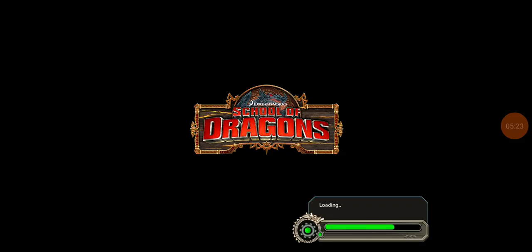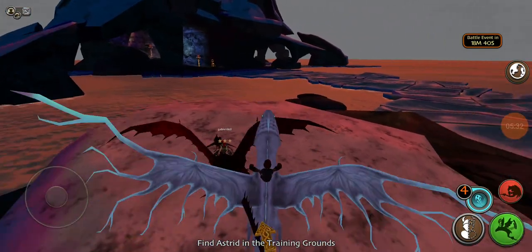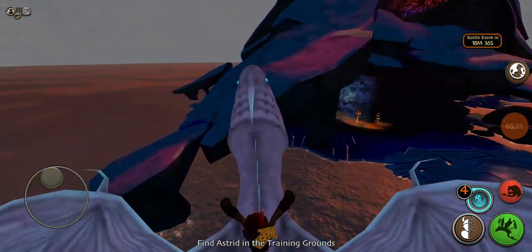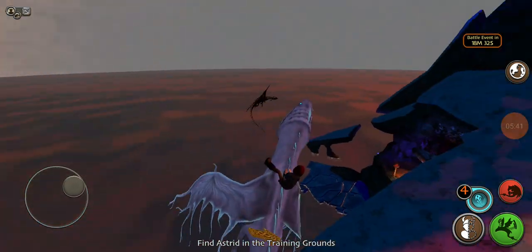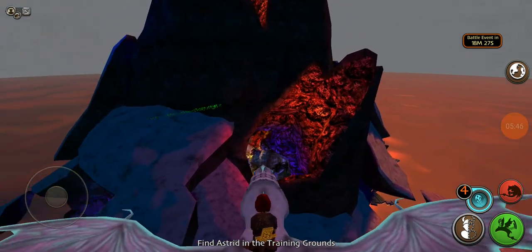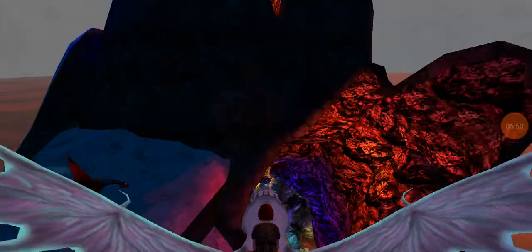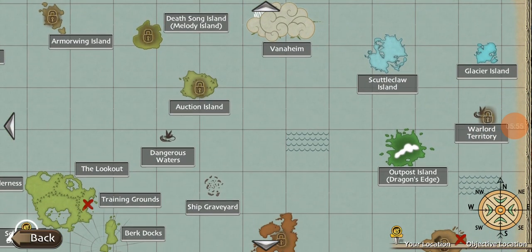I feel like I should take you somewhere. Actually, the name of this place is the Titan Islands. I showed it off already, but it's a lot of fun — you can go through there and through there. It's nearly impossible to get up to the peak and get in without a dragon.